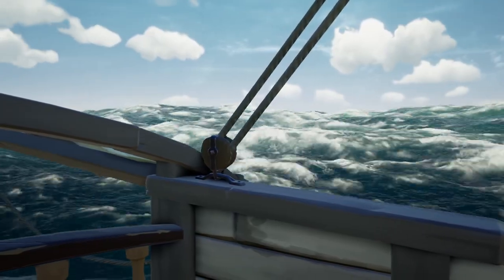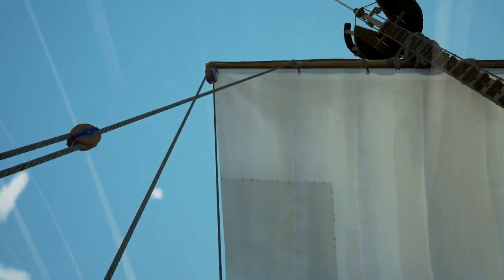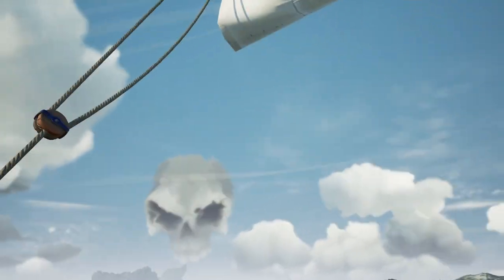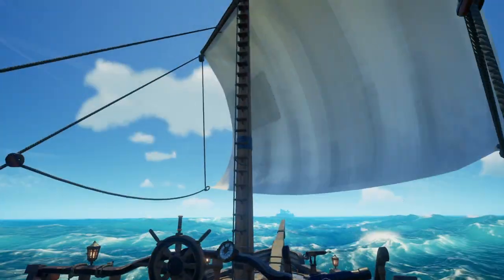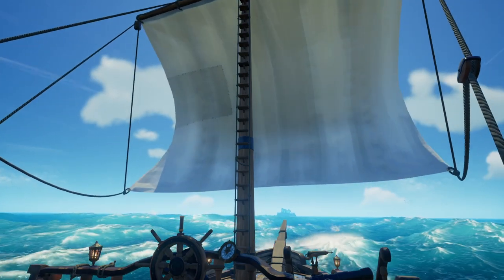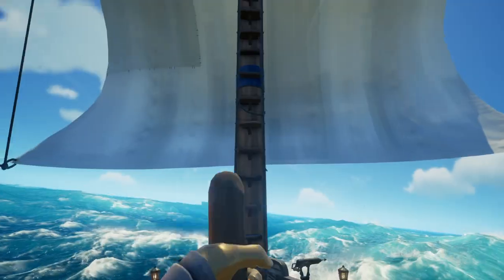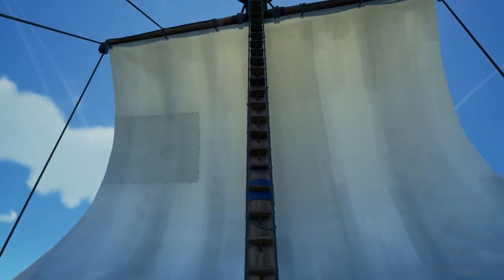Now, on to the actual sailing part. This is your sail's angle — it allows you to shift your sail to catch wind. This one is your sail length, which is used to control your speed. There's not really much of a trick to the sail controls apart from that you want to move your sail into the wind, which can be seen as those little wisps on your screen. You can also raise your sail to stop or make sharper turns, and turning your wheel can also knock your sails out of or back into the wind — there are sound cues for both.